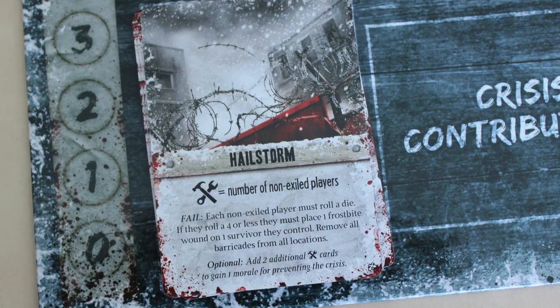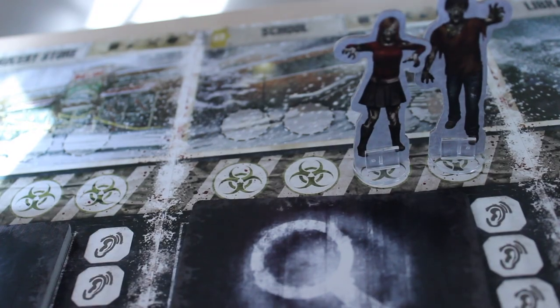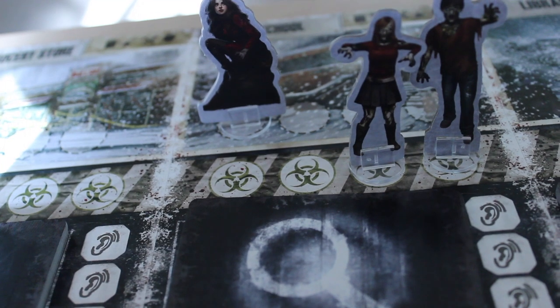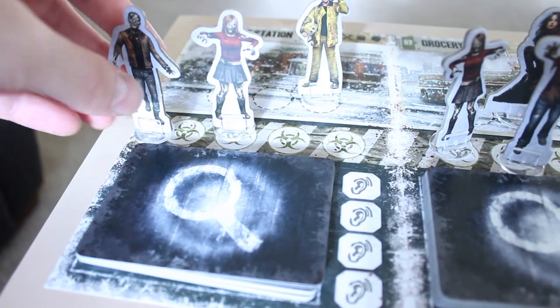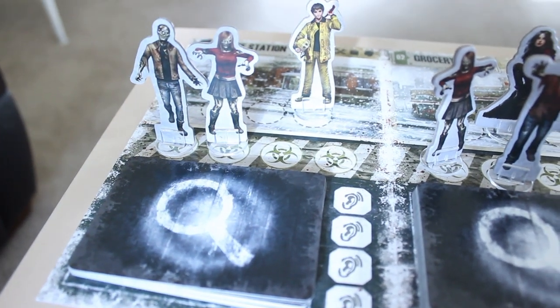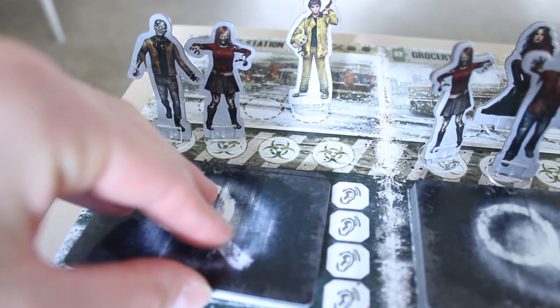In addition to dealing with these crises, you're also going to be sending survivors out of the colony to various locations, like the police station, or the school, or the library. You're going to be fighting zombies out there and searching each location's personalized deck for supplies.